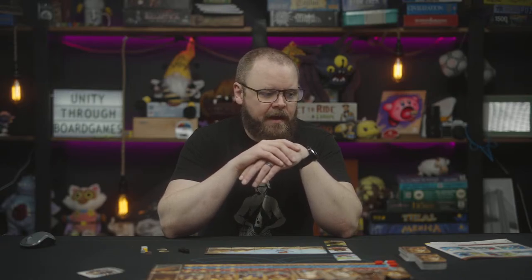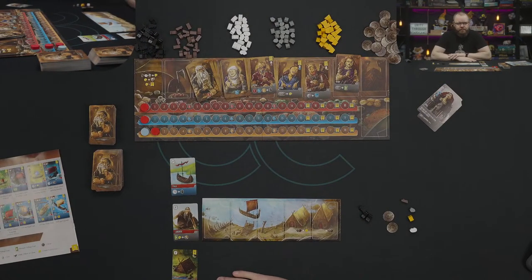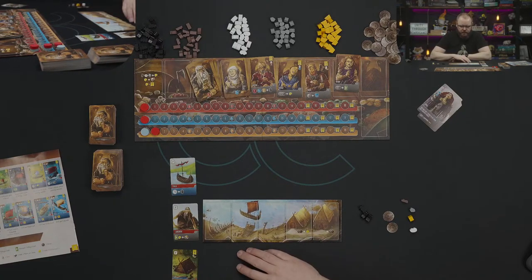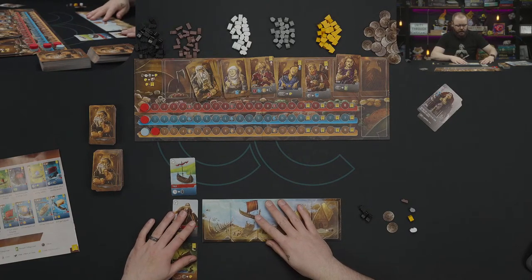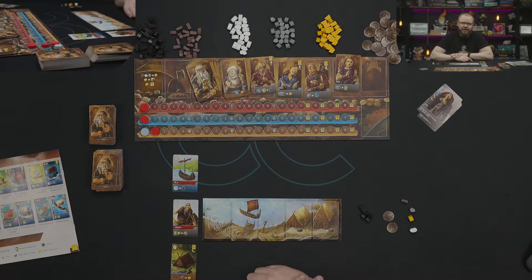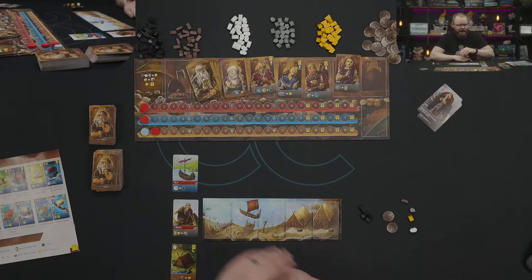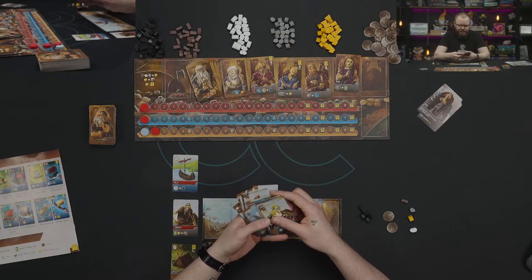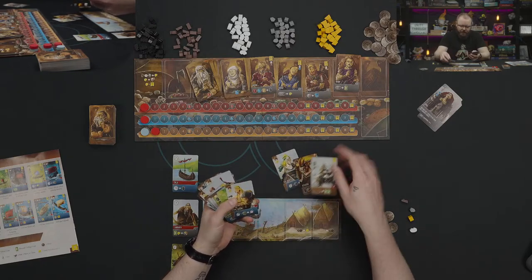In this game, we're Shipwrights of the North Sea — we're trying to build ships. This is our board, our dry dock where we build ships. We're going to do that by using all of these village cards. I'm just going to grab a couple so we can talk about how this game works.